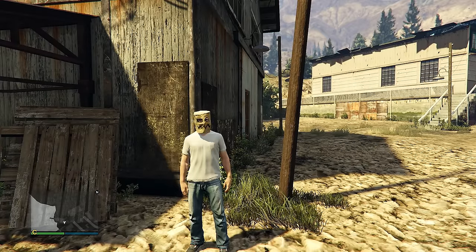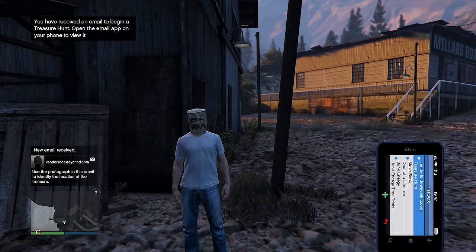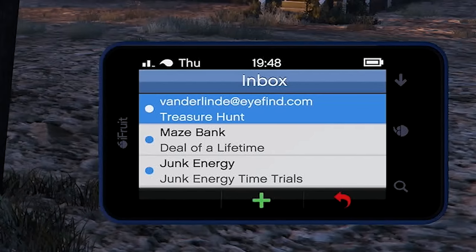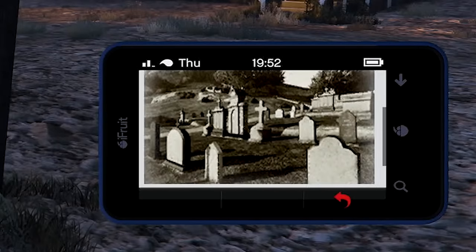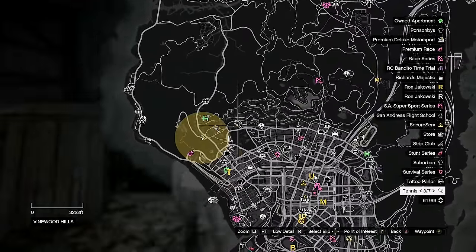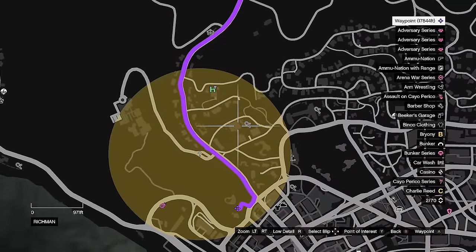Now I'm going to try to find the Double Action Revolver, but I have to wait for an unidentified caller to email me the information about this treasure hunt. Two thousand years later — finally I got the email. You're supposed to get this email labeled 'Treasure Hunt,' and you use the photograph in the email to identify the location of the treasure. It looks like a grave site.